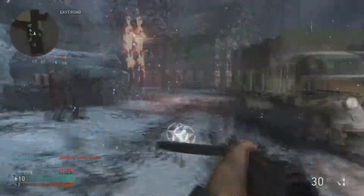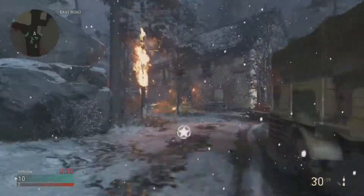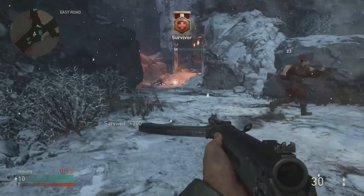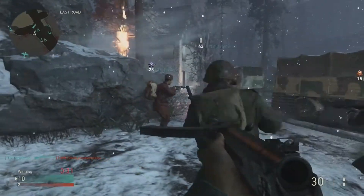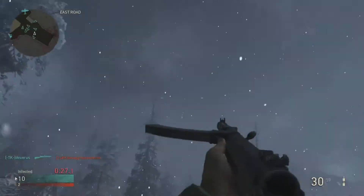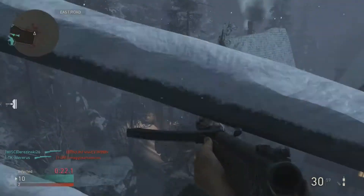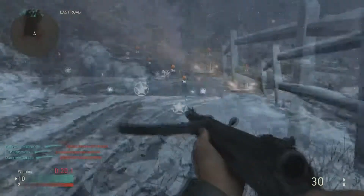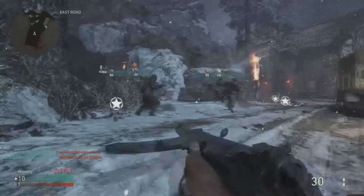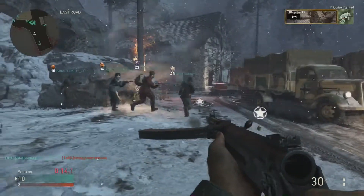This event as a whole is called the Attack of the Undead event. In between the first and second gameplay, I'm going to show some footage of what the new headquarters area looks like. They ended up making it all zombies-related — in the middle of the headquarters there's a bunch of zombies caged up with fire all over the place. It actually looks really cool. With this Attack of the Undead event, we are going to be seeing three different zombies-based game modes in multiplayer.